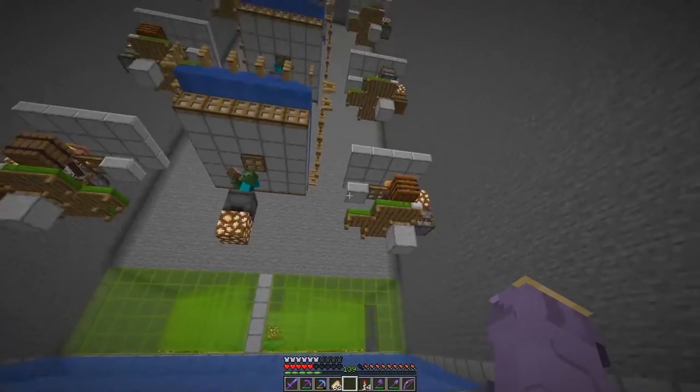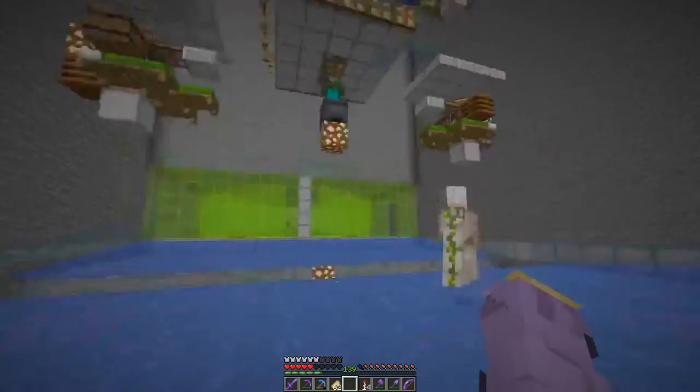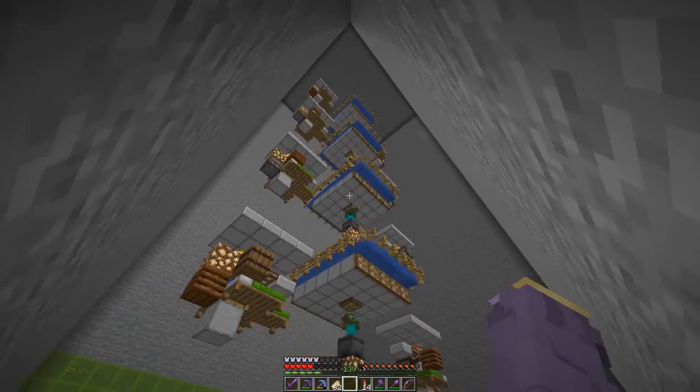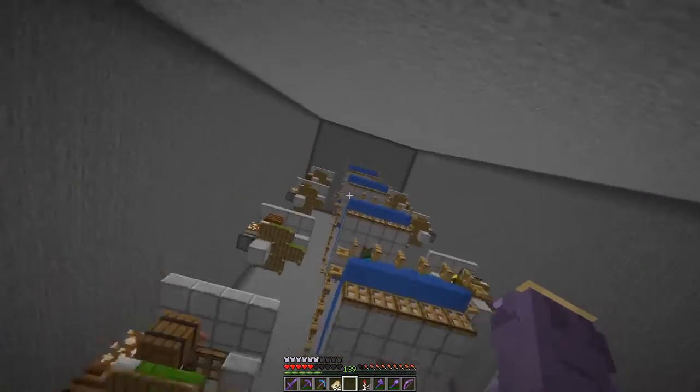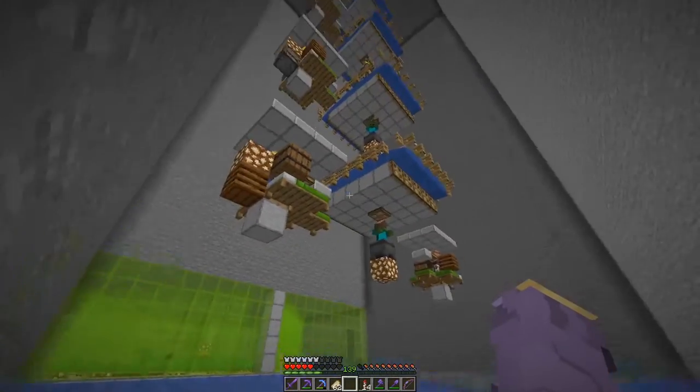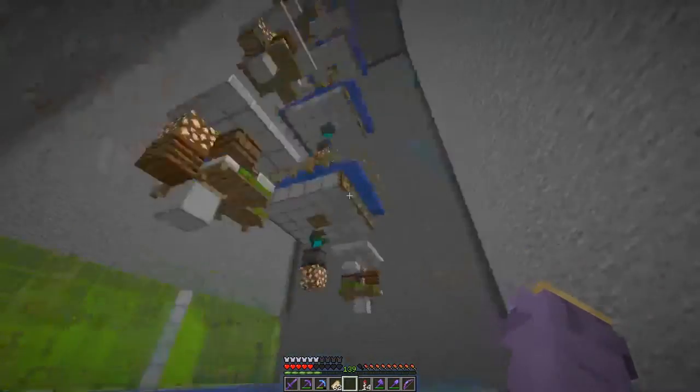I hope this helps anyone who has been having bad spawn rates or having iron golems spawn on top of the carpet. This is a permanent fix, and as you can see, iron golems are spawning 24/7 now. This is my survival multiplayer world, so I only have four layers set up here.